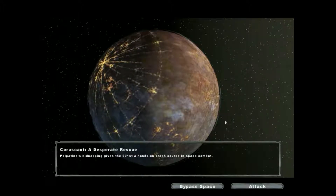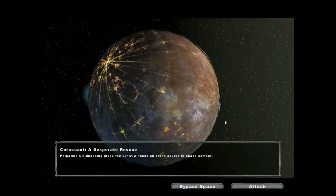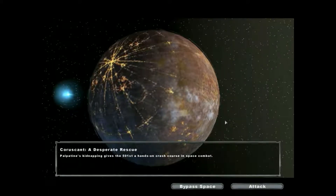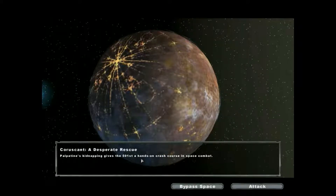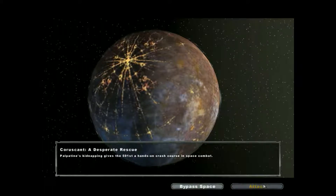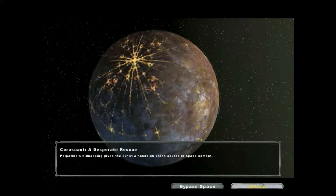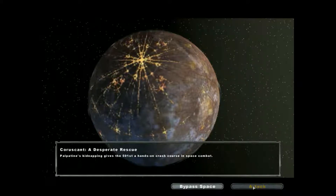Hello everybody and welcome back to another episode of Star Wars Battlefront 2 campaign, where this time we are at the mission of Space Coruscant at Desperate Rescue. In this campaign you have the option to bypass space missions, however we will not be doing that because I rather enjoy space battles, so I'm going to be playing them because it's the full campaign, so let's go.